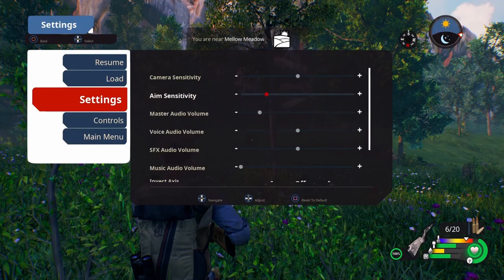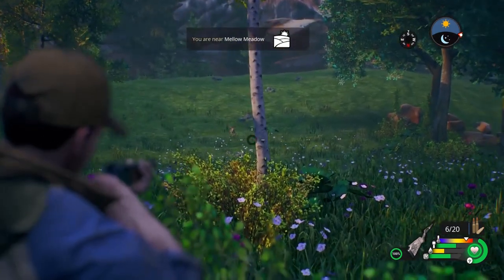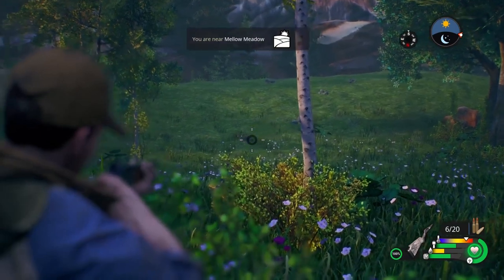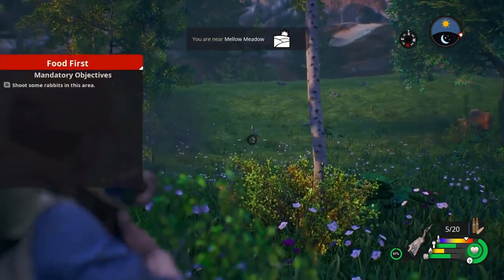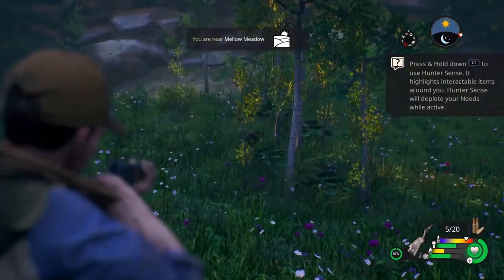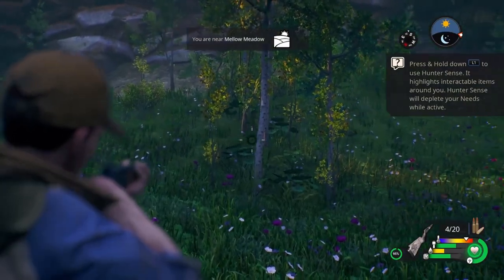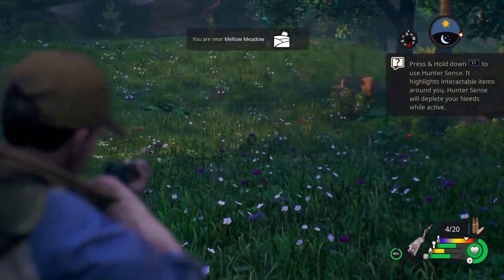Everyone else is probably like, 'man, your aim sensitivity is low,' but I just can't do it. Oh no, that's really slow. Like I said, I'm not a hunter — I'm not sure if I'm supposed to shoot a rabbit in a certain area or something. Of course all the other ones come out now and I can't even catch them. That's as fast as I can go, holding it all the way over.